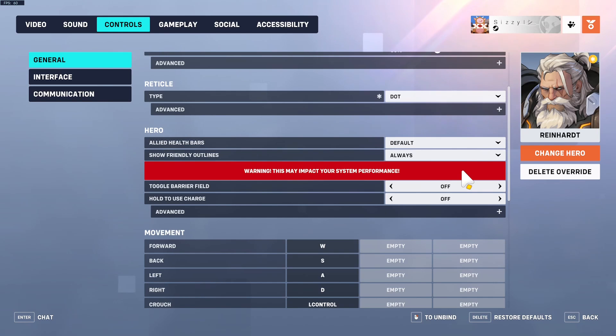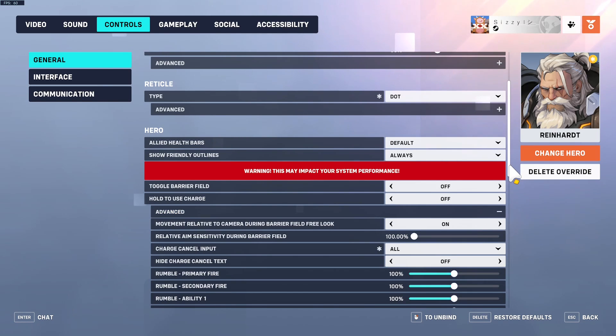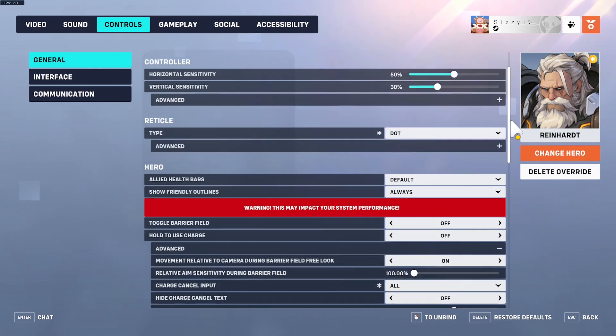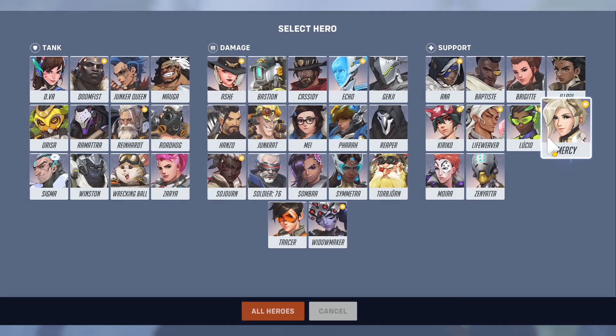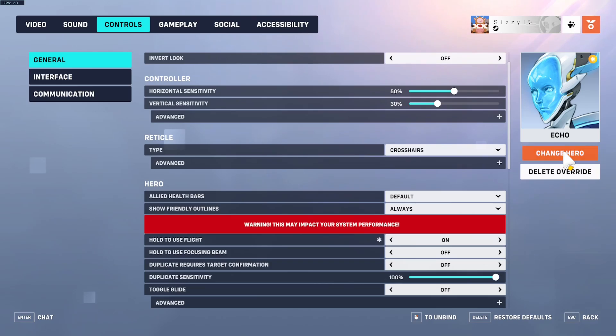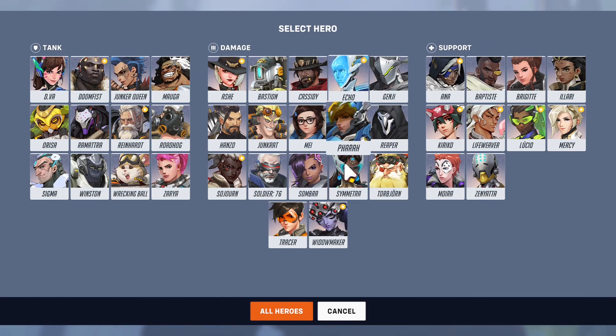For Reinhardt, go under advanced settings and where it says 'charge cancel input,' set that to all. Also for Echo, turn on 'hold to fly' — this makes it so you have to hold left shift to continue flying, which means you can end your flight early and start the cooldown for your next flight faster. This can be extremely useful and has been game-changing in a lot of fights.